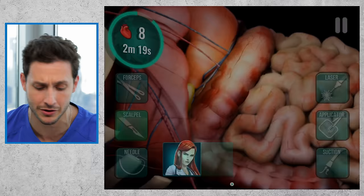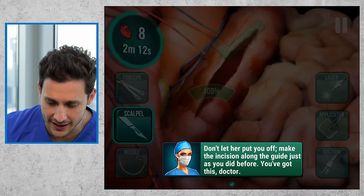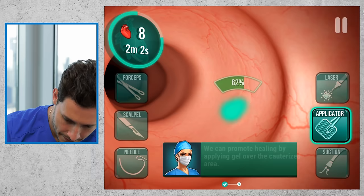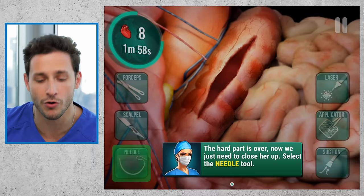Take too long or make mistakes and you lose the patient — don't stop now. Scalpel, let's go right into this — it's almost like an exploratory laparotomy, but a little bit deeper. Now we can see the polyp, let's laser it. This is good. Promote healing by applying gel over the cauterized area. Now let's suture — bam, bam, bam. Look at that.